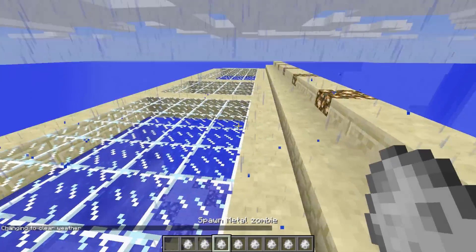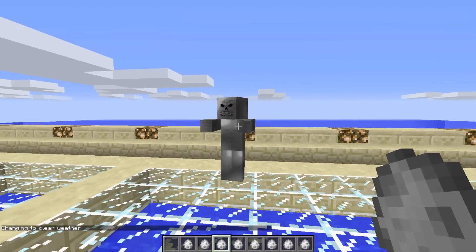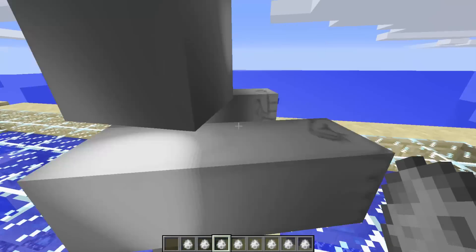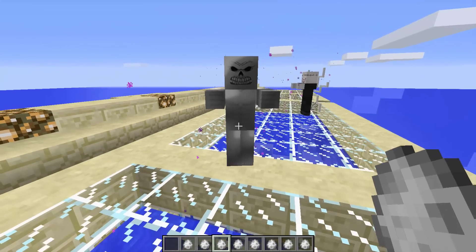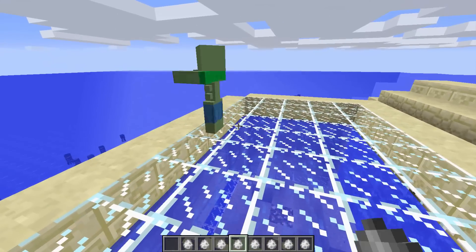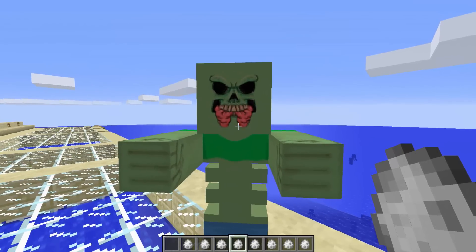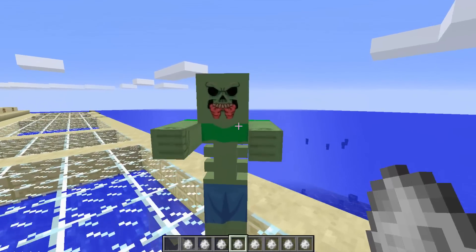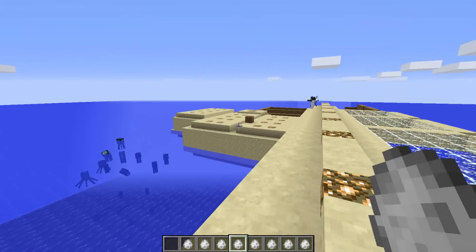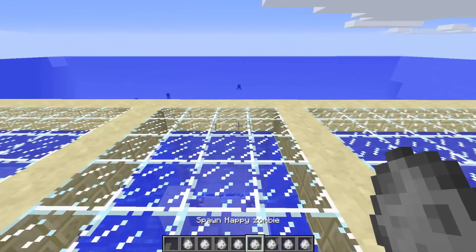The metal zombie - maybe this one's the terminator. Look at the shading on him. What's on his back - is that his spine or spikes? The hungry zombie has his spine showing and he has brains in his mouth. That's probably Steve's brain - he's been sharing Steve with the clown zombie.